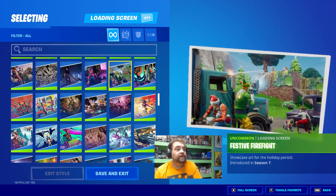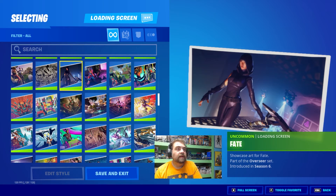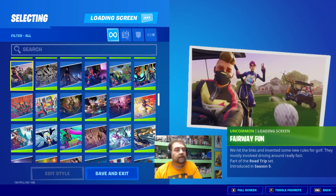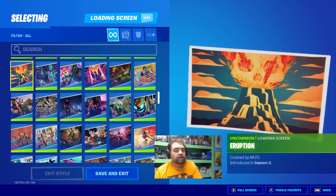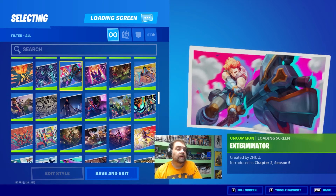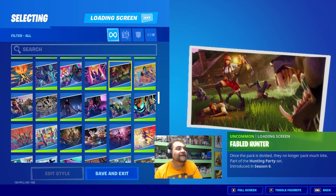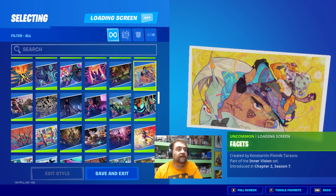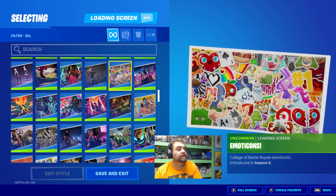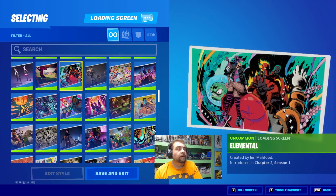Final Harvest, Festive Firefight, Feline by Design, Fate, Fantastic Cat, Fairway Fun, Eruption, Eternal Dominance, Exterminator, Eye of the Storm — which is a pretty cool one — Fabled Hunter, Faucets, Enter the Sideways, Emoticons, Elite Agent, Elemental.